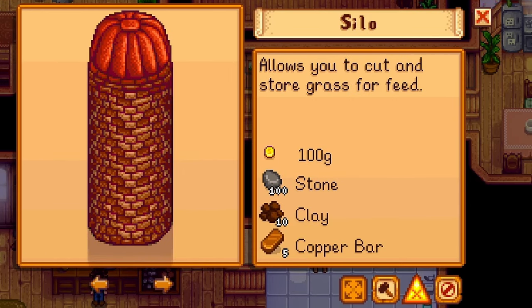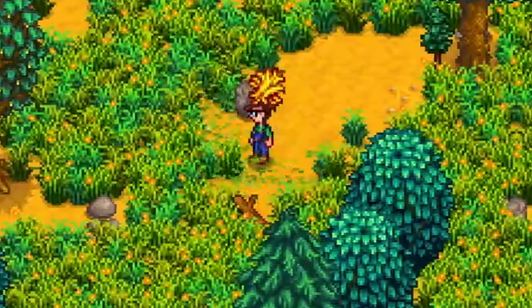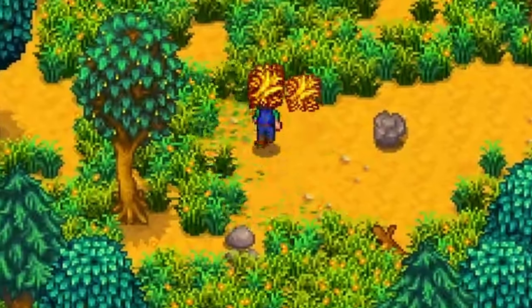In order to build a silo, you need to go to Robin's carpenter shop. You will need 100g, 100 stone, 10 clay, and 5 copper bars. Once your silo has been fully built, you can cut grass with a scythe and have a 50% chance of harvesting hay.